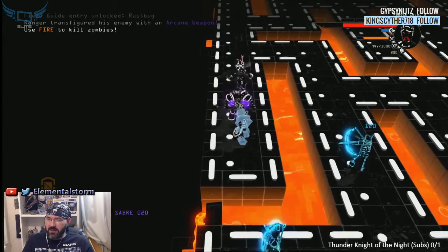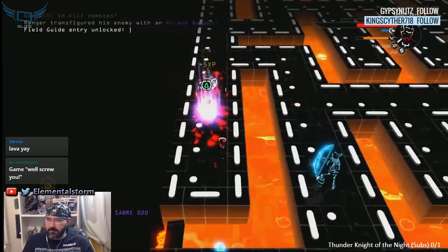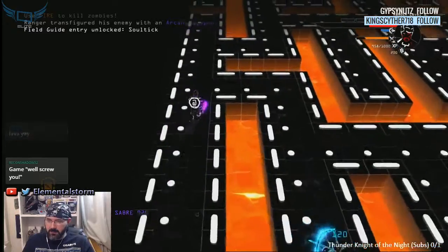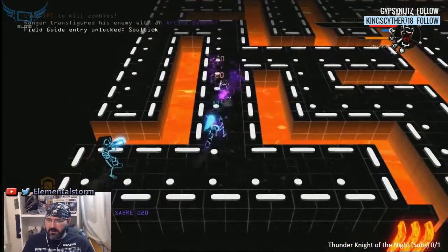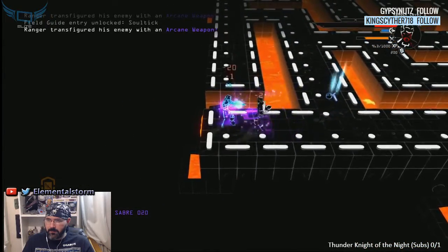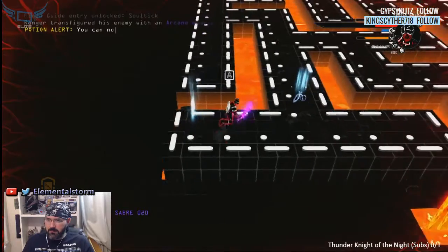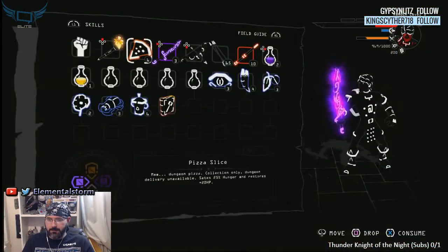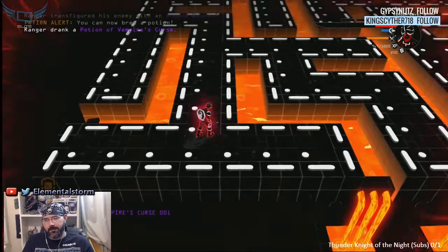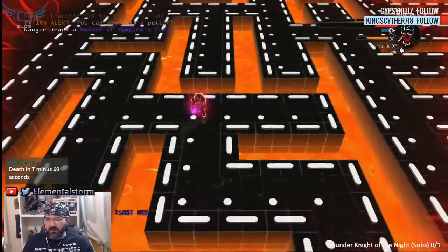On the good side of things, enemies can hit other enemies. On the bad side of things — you can't fall into it with them. I am a bloody mess right now. We're gonna try it — maybe this will heal me. Potion of Vampire's Curse: sounds like when I get near enemies I'll take their life.